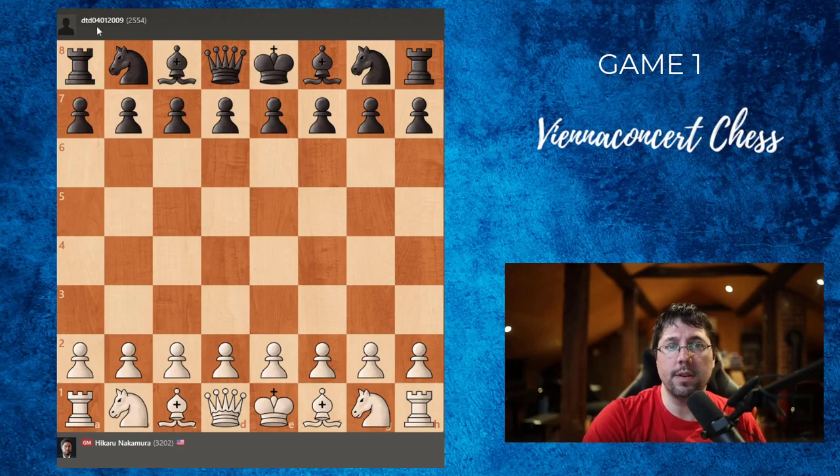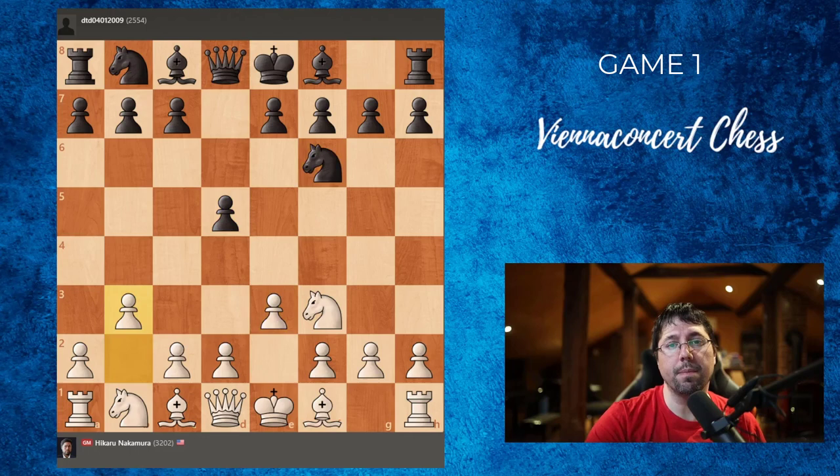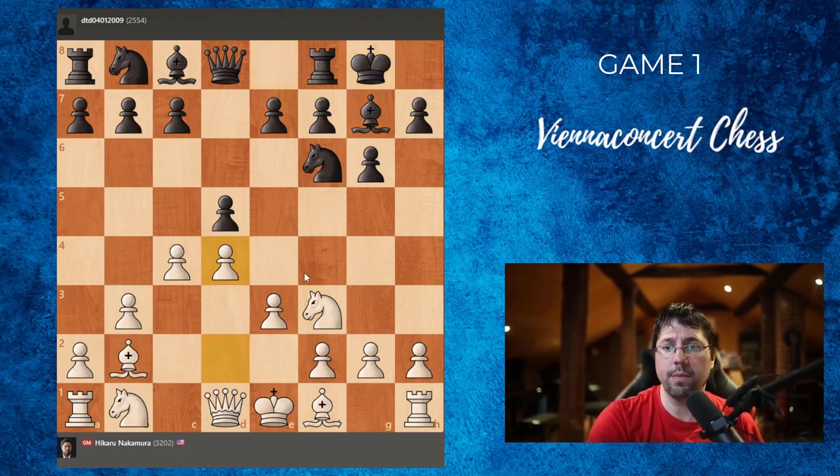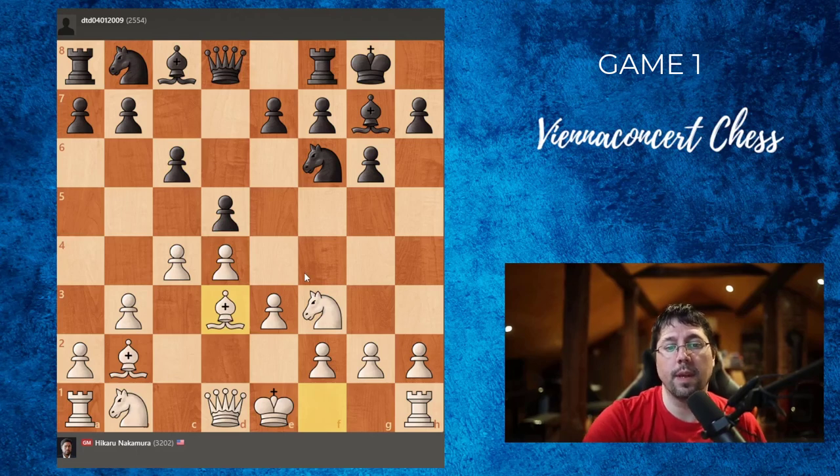This opponent DTD was 2500 rated and Nakamura was white. He started with Nf3, then d5 was played, e3, Nf6, b3 — and yes, Nakamura in blitz usually goes for this kind of setup. Then g6, Bb2, Bg7, c4, castle. Here we can take the pawn but Naka opted to play d4. Then c6, Bd3 — and as you will see in the second game, he also goes for this kind of setup.